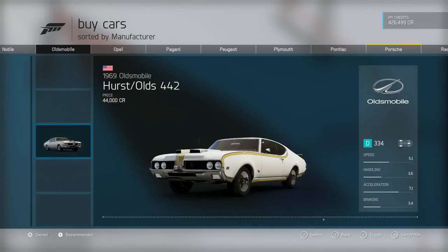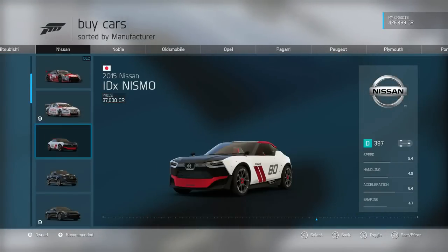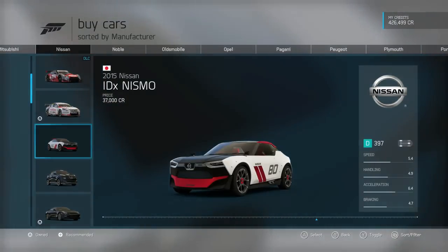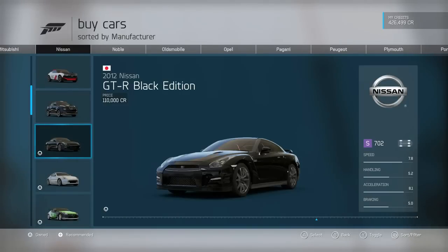We're gonna jump into the Nissan section. As you can see, there are a couple of really cool different Nissans here — the IDX Nismo is very sick, let me know down in the comment section if you want to see that. But this one, the Nismo Juke RS — now I'm not a hundred percent sure if this is the one with the R35 powertrain in it.